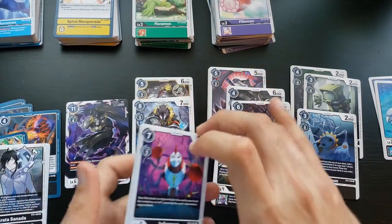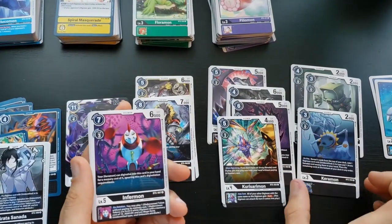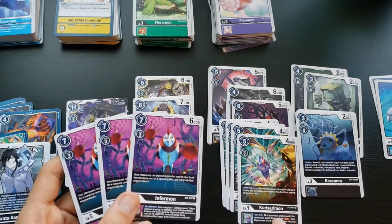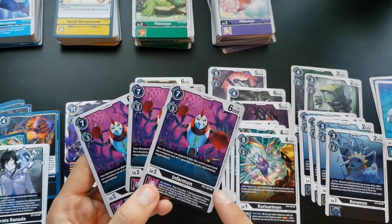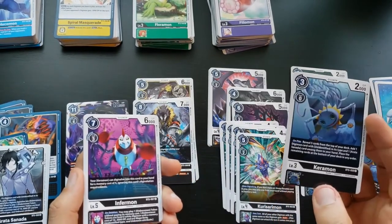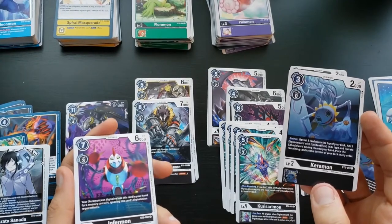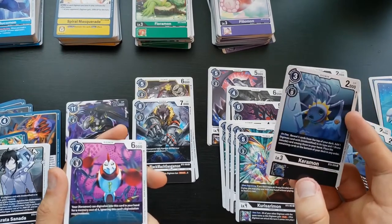Diaboromon is heavily present in this set. Kurisarimon, Furmon, and Keramon are all Unidentified type, so they all help Arata — definitely want a playset of four. I got four Kurisarimons and four Keramons but only three Furmons, so I'd have to buy another one. Keramon's on-play ability lets you reveal the top five cards of your deck, add one Digimon with Unidentified type and one trainer Arata among them to your hand, and place the rest at the bottom.